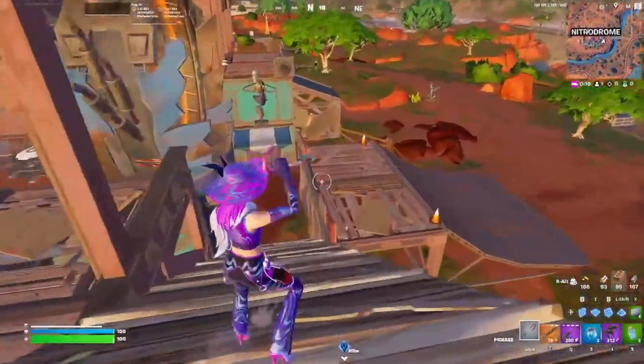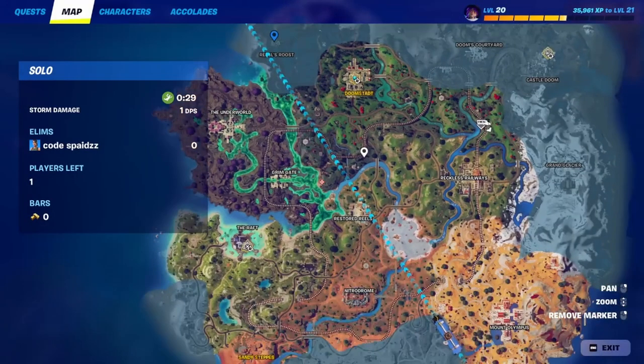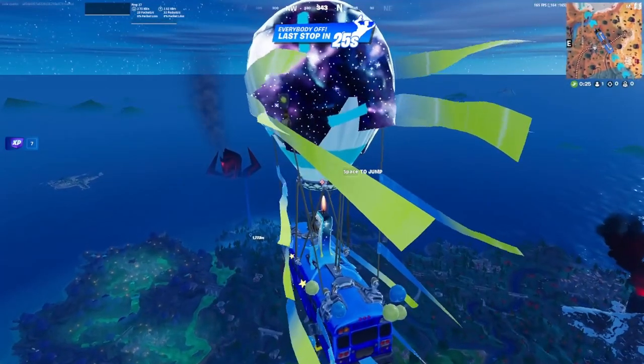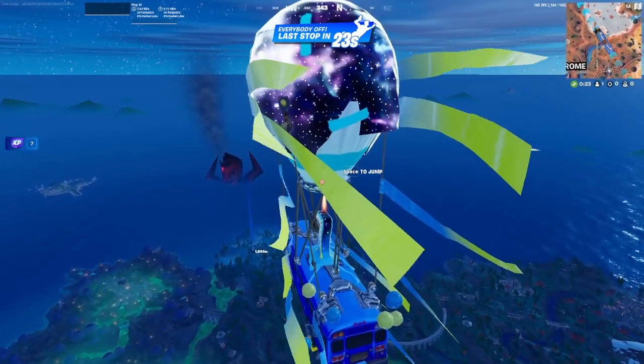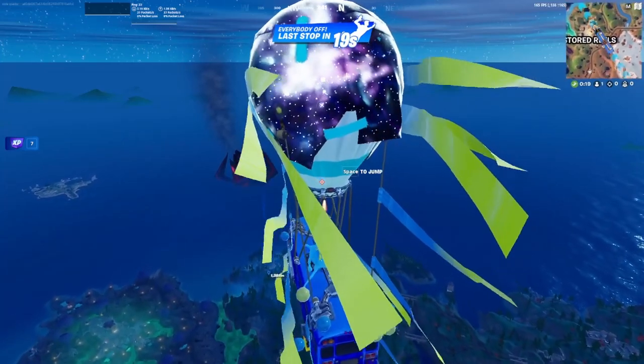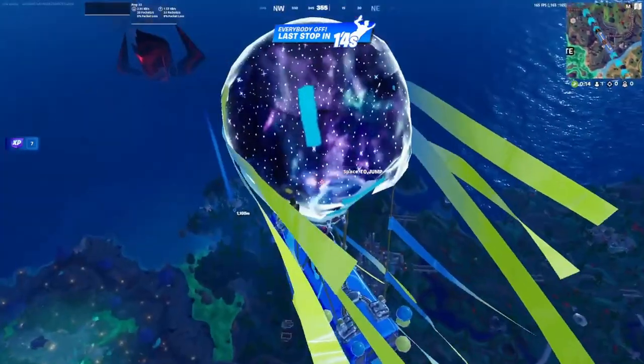The second drop we've got is Rebel's Roost. This is one of my personal favorite drops because whether you're contested or not, it doesn't really matter — if you're able to kill teams off spawn or just have an easy chill game, it's very good because there's so much loot and ability to have a great early game.